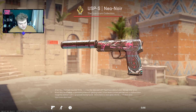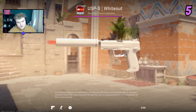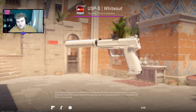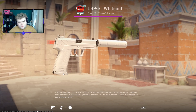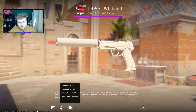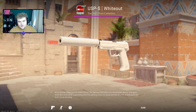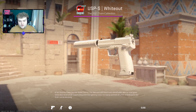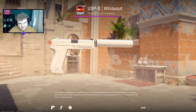I think the top five is pretty consistent across most people you ask, and I'm starting it with the Whiteout in number five. Previously the Whiteout would have struggled to crack the top ten because it was so hard to get in good condition — even in factory new at a high float, it would be scarred. This is a 0.06 float and you can see it's almost perfect. It is expensive for factory new, but you can go low minimum-wear float and it still looks clean now. That's why it's crept into fifth place.